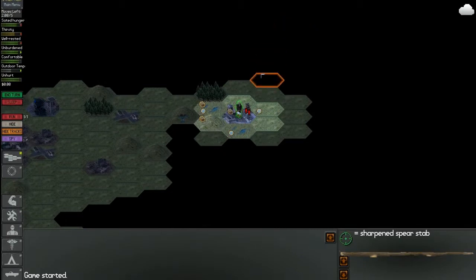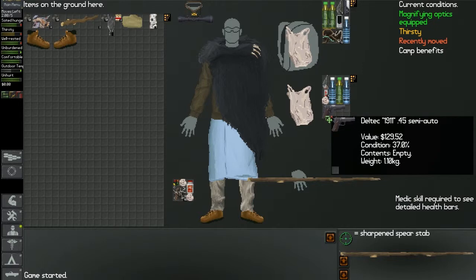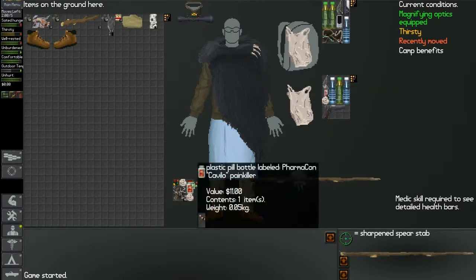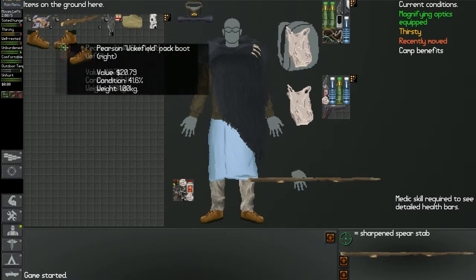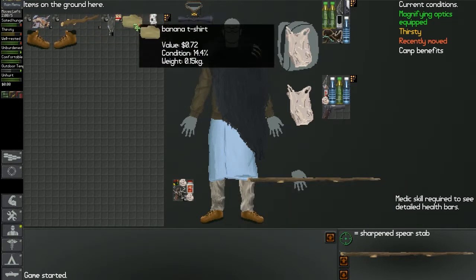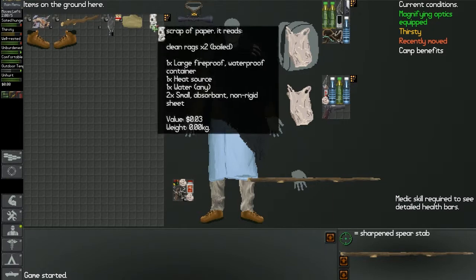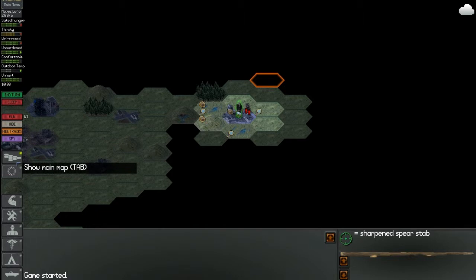Can't really say what I had, to be honest. Pistol? Really? Some bags, sharpened spear, boots. Do I have better boots? Yes, I do. Banana t-shirt. Awesome. Clean rags, can I take that? I cannot. Alright, let's get going then.